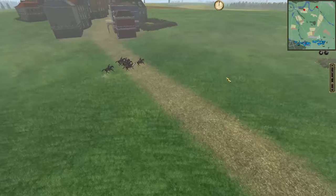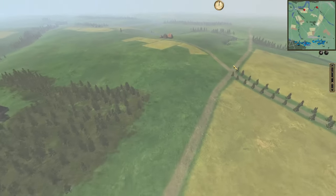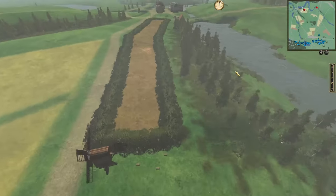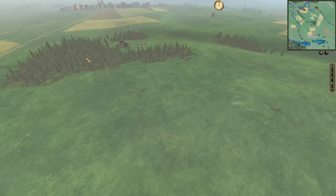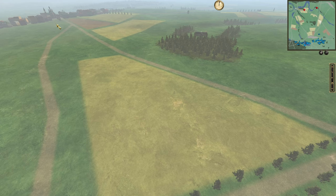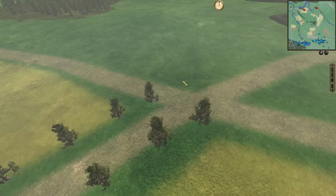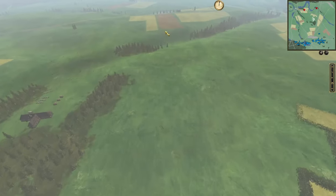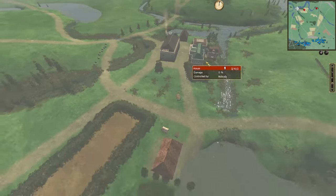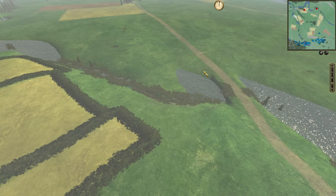We've put together a scenario battle with 12 points available — it's Prussia versus Russia. Because there's an even number of points, if Russia, who's the defender, holds half, they win the tie, so Prussia is forced to attack. Zorndorf itself is worth three points, the copse of woods is worth one, the crossroads is worth two, this little farmhouse is worth one, and finally this town building is worth three.